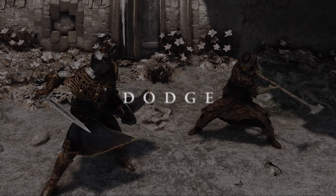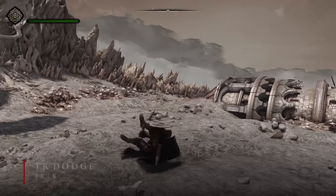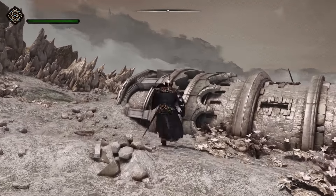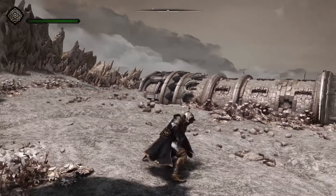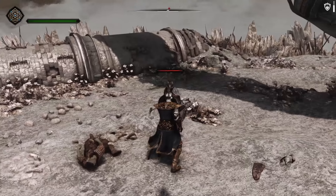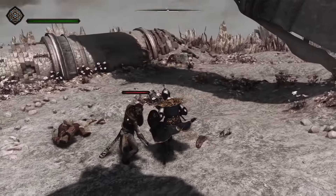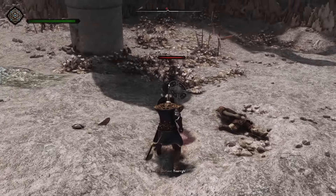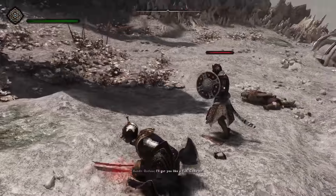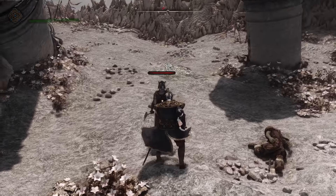Alright, getting into dodge mods, here are two options. Option 1: TK Dodge plus TK Dodge RE. This combination allows us to get dodges with customizable stamina consumption and invincibility frames. Additionally, TK Dodge supports first person dodging. Option 2: DMCO, an early access mod. I personally have a preference for DMCO simply because of its animations, but just like with TK Dodge RE, it's script-free, has customizable stamina consumption and invincibility frames.